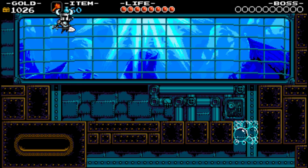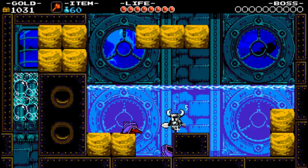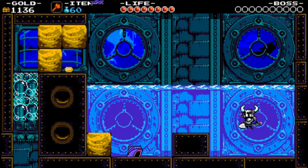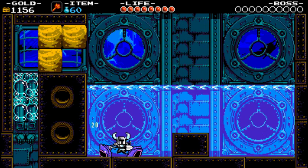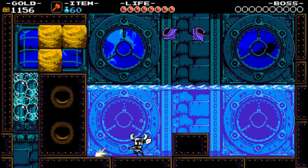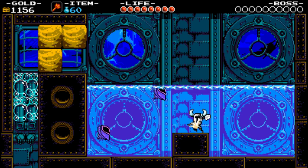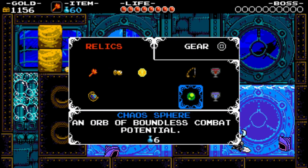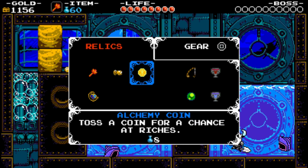So this is Shovel Knight. Every one of these levels is based off a specific type of knight, and you have eight knights that you have to beat throughout the game. The game is based off pretty much every old NES platformer. You have left and right to move, the square button to attack, and you can hold down in a jump for a downward shovel attack. There are relics you can unlock — like escaping from all harm, throwing a fireball, dashing through dirt and foes, and even going fishing.